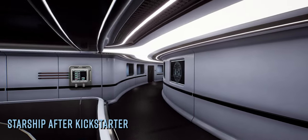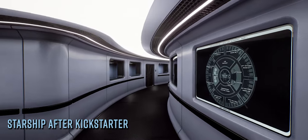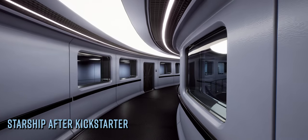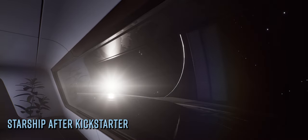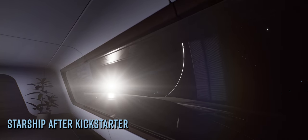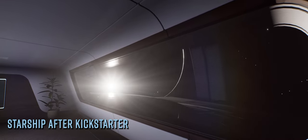The stretch goal for shuttles and alien structures in space plans to add the ability to launch a shuttle and fly over to a derelict alien space station and explore its procedurally generated interior, attempt to restore power and see what resources you can salvage from inside. And finally, the planetary landing stretch goal intends to add the ability to take that same shuttlecraft down to a procedurally generated, fully explorable planet surface.